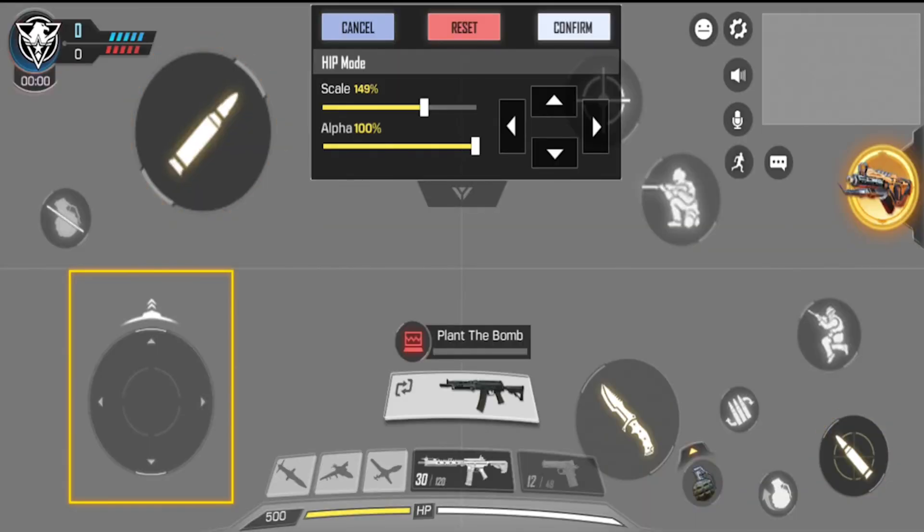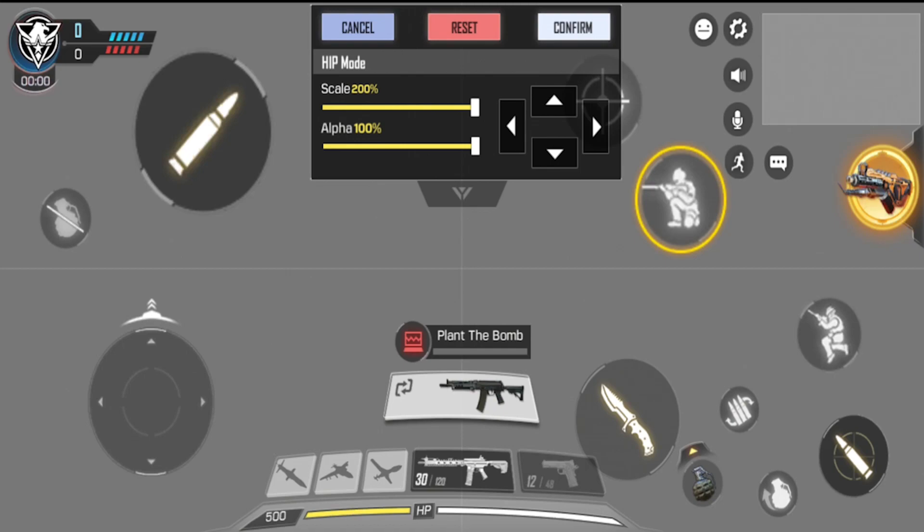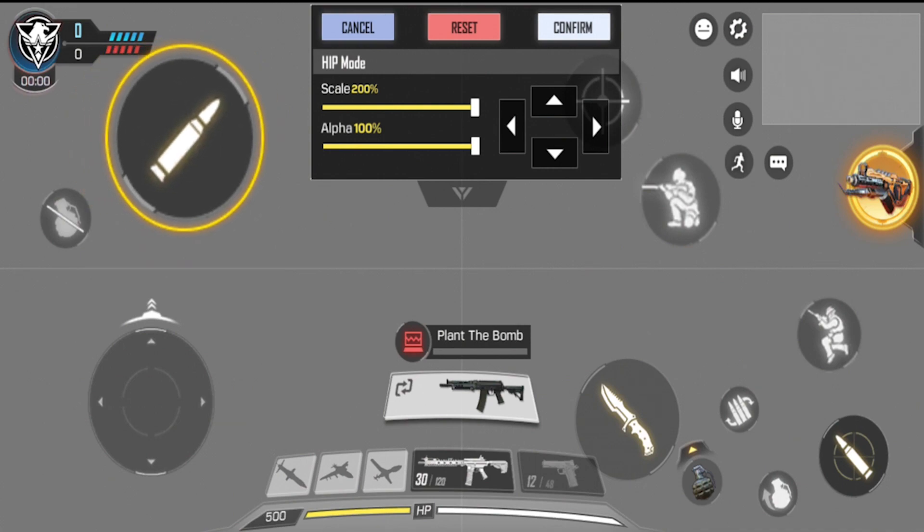With custom controls I use the claw technique — shooting on the left, movement on the bottom left, aiming on the top right with crouch. On the bottom you've got gun switches, pistols, score streaks, HP, plant bomb, grenades, knife, reload, and a jumping button. I wish the final version had an option to double-tap to jump, like in Standoff 2, since there are so many buttons — it would reduce screen clutter.